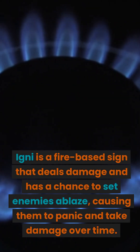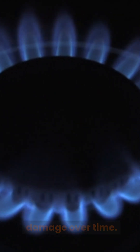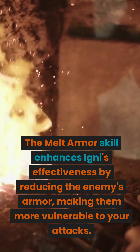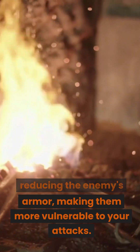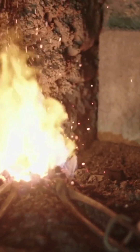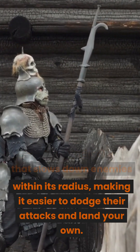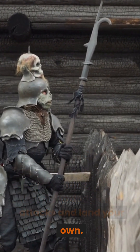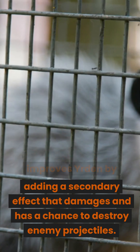Igni is a fire-based sign that deals damage and has a chance to set enemies ablaze, causing them to panic and take damage over time. The Melt Armor skill enhances Igni's effectiveness by reducing the enemy's armor, making them more vulnerable to your attacks. Irdan is a magical trap that slows down enemies within its radius, making it easier to dodge their attacks and land your own. The Magic Trap skill improves Irdan by adding a secondary effect that damages and has a chance to destroy enemy projectiles.